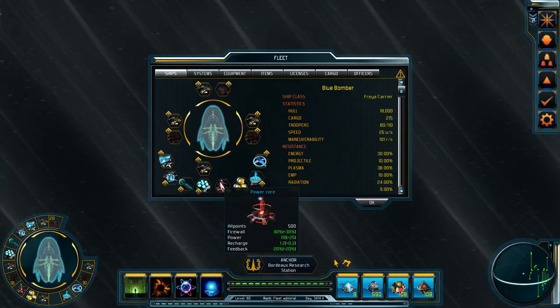Power core: this is how much power you have for your skills and your cloak. The recharge is how quickly it recharges — for me, 1.2 per second. I think the feedback is a chance for the enemy ship to take damage when they try to hack that system, though I can't swear to that as I've never closely noticed that stat before.